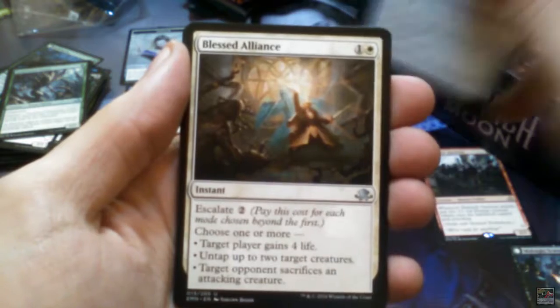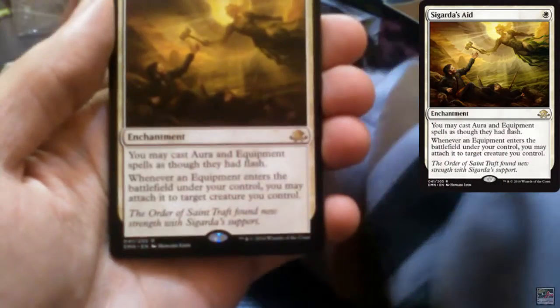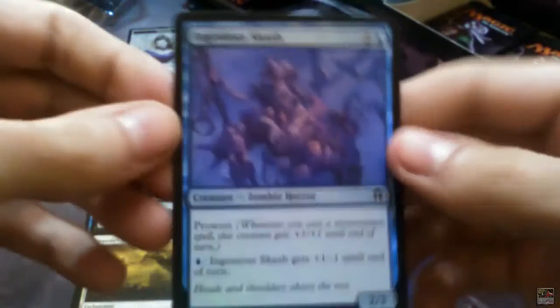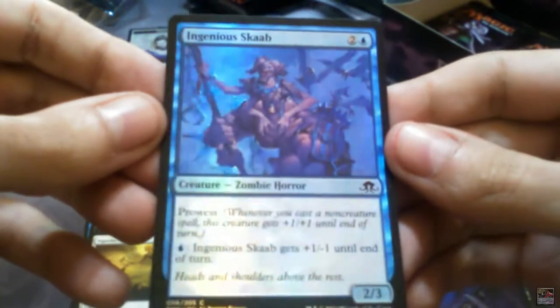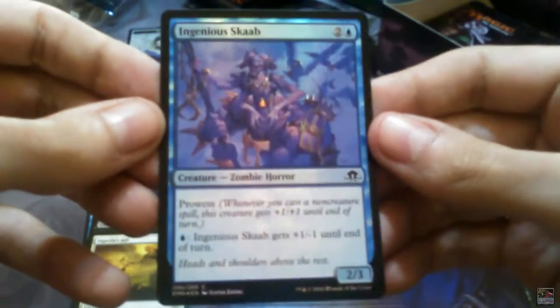Curious Homunculus, Chilling Grasp, Scour the Laboratory, Blessed Alliance, and Sigarda's Aid is the rare. And a nice Island. Another foil — Ingenious Cub — and this one actually looks like a foil. Four foils so far, not bad.